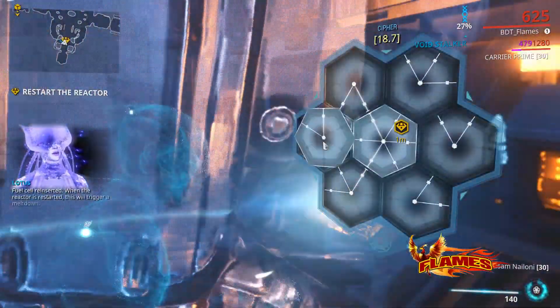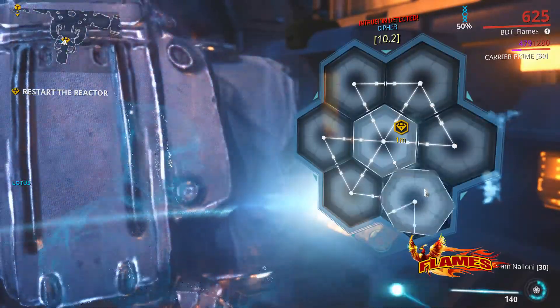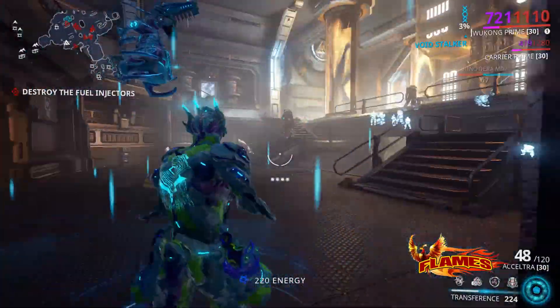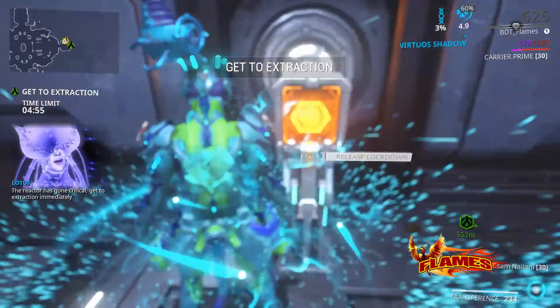Fuel cell reinserted. The reactor is restarted — this will trigger a meltdown. Destroy the fuel injectors. The reactor has gone critical. Get to extraction immediately.